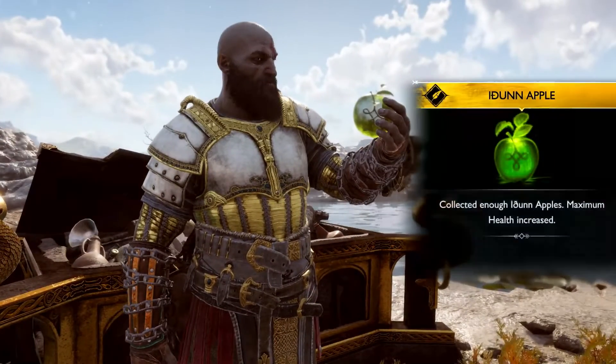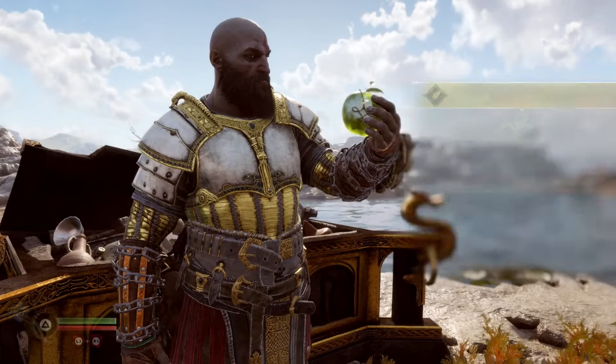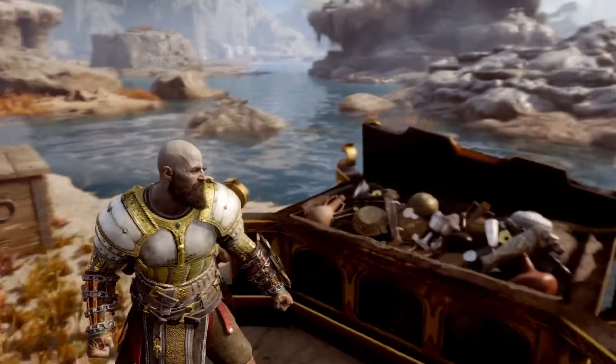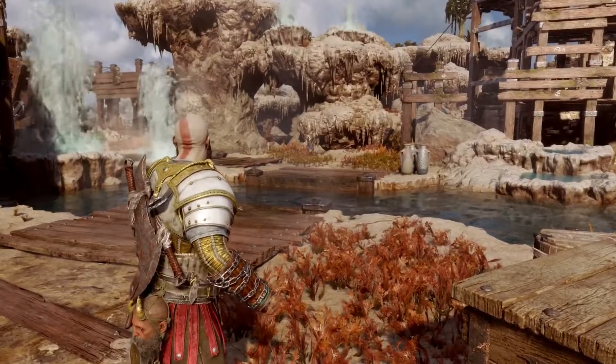And here we have it — an Idunn Apple. Collect enough Idunn Apples for a maximum health increase. So I guess you collect this one and you might get health. It's different from the other game. In the 2018 one you had to collect three Idunn Apples. This one you just collect one — a little different. So when we collect one Idunn Apple, our health bar increases. That's very interesting. It's different from the first 2018 game. If you guys played that one, you know what I'm talking about.